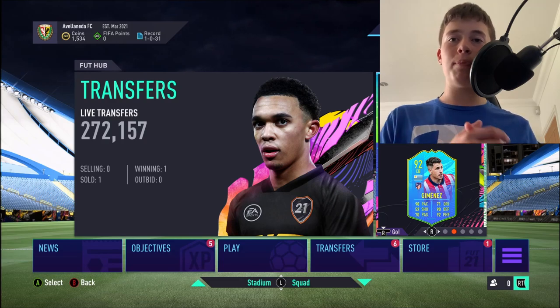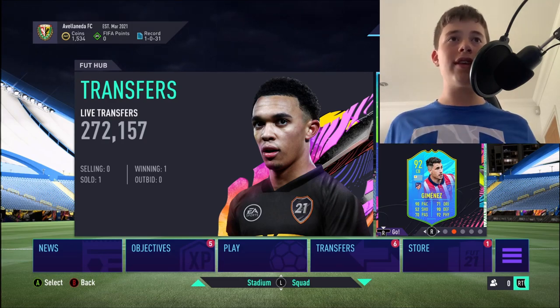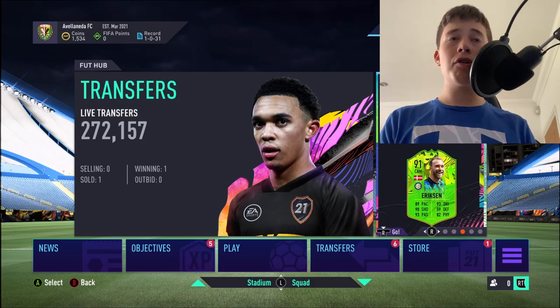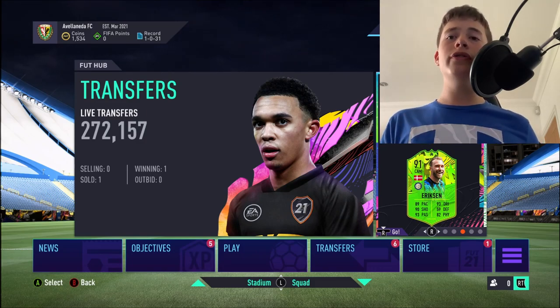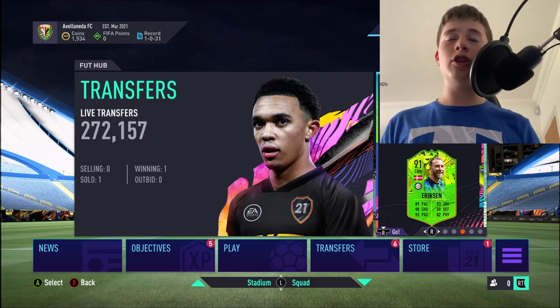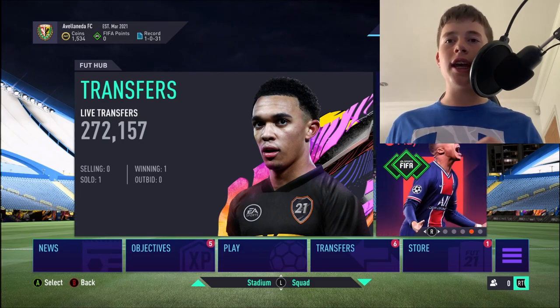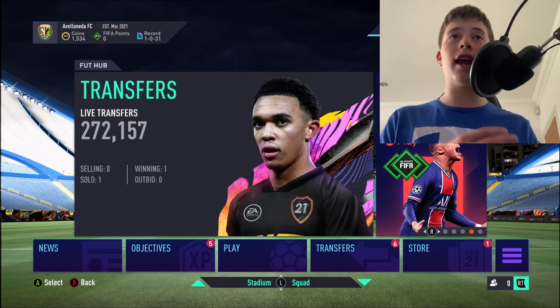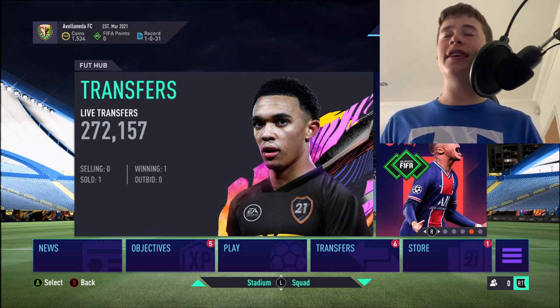Step one: make a new account on your PlayStation or Xbox. I'm going to tell you how to do it properly and basically how to not get yourself banned. Make yourself a new Xbox or PlayStation account. Once you've logged into that, you want to keep signed into your other account, log into FIFA, and make a brand new EA account. These are just the basics before I get into what you actually have to do — make a new EA account and then get into FIFA.